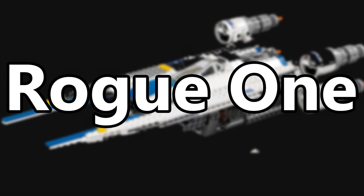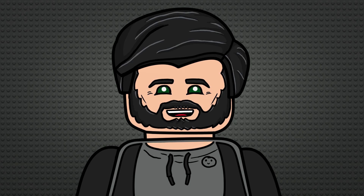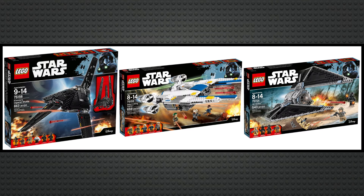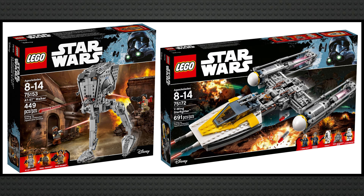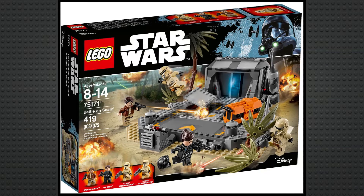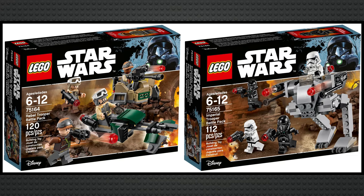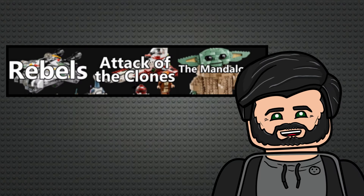The Rogue One wave, just like the earlier Rebels waves, was the one that got away from me during my LEGO Dark Ages — and what an amazing sub-theme this was. The three flagship sets were amazing one-off ships never to be repeated, it had the Hover Tank for a solid mid-range offering, and it had two perfect remakes of existing sets, which is fair enough given the source material. The Battle on Scarif was whatever, but the two battle packs were solid too. I think this is up there in A tier, just behind that trio of inseparable sub-themes from earlier.